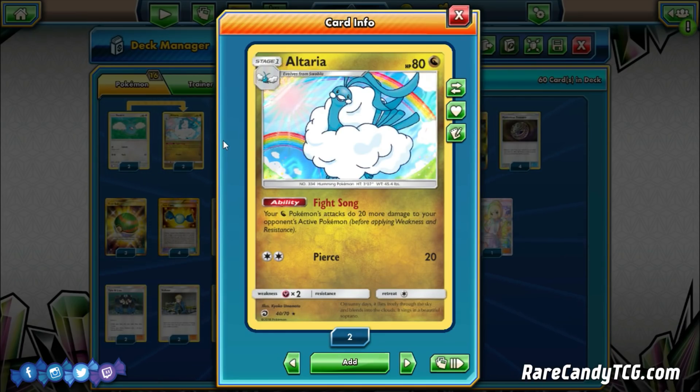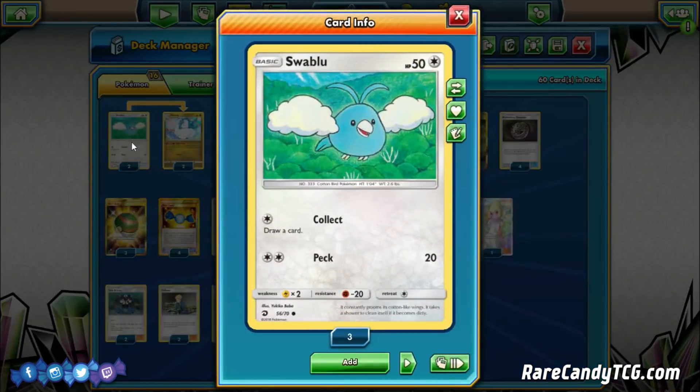We're choosing to play the Collect Swablu. Both Dragon Majesty Swablus are a consideration — the other one does Sleep for a single energy, which is fine, but Sleep is basically a 50-50 shot. If you're attacking with a Swablu, you're probably in a bad spot anyway. Collect will at least guarantee some sort of effect to help you draw out of whatever bad situation you're in on your next turn, which is why I'm favoring Collect.